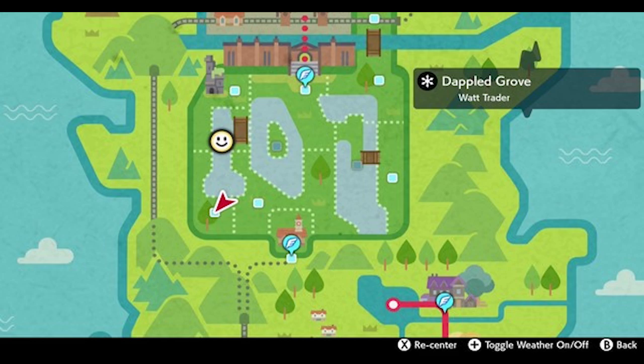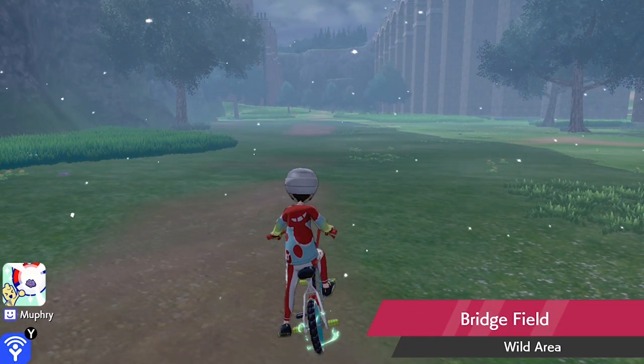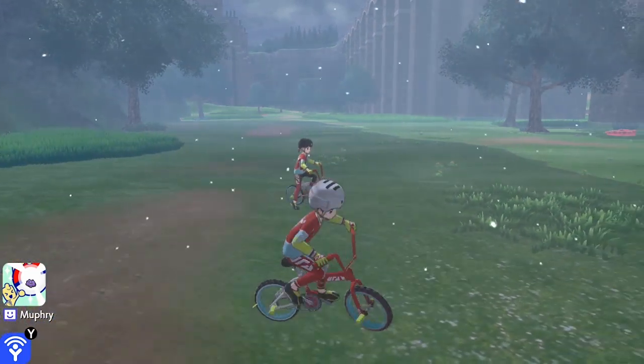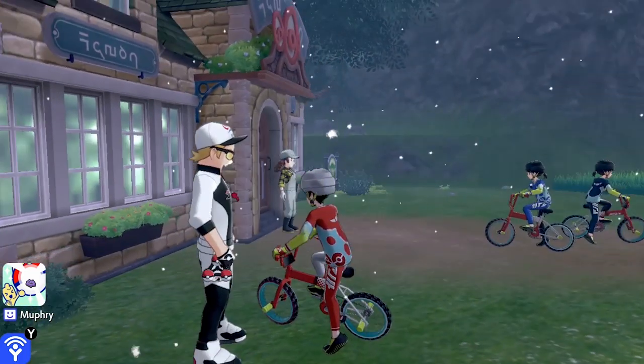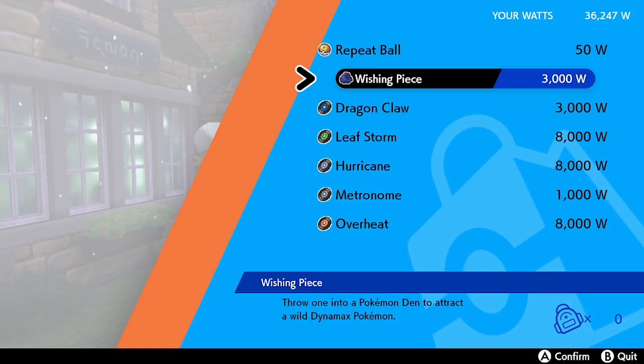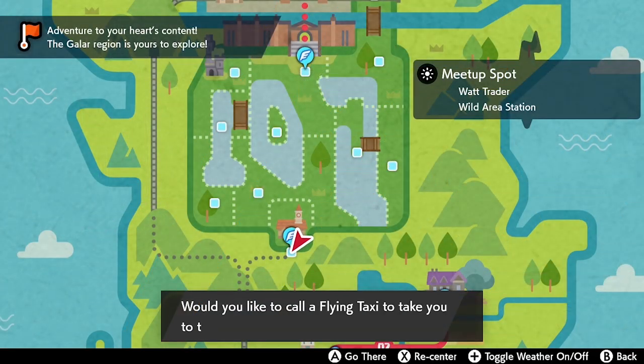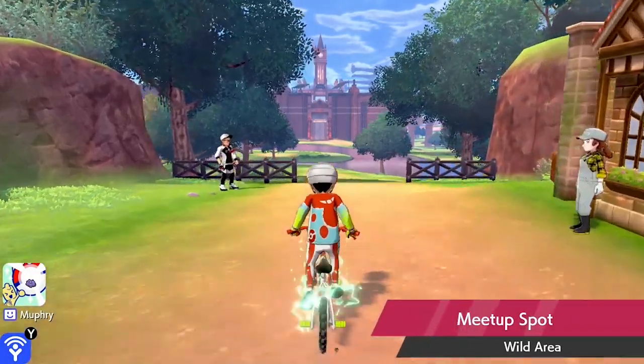First, head over to the nursery in the Wild Area and speak to this NPC. You'll spend some Watts and get yourself a Wishing Piece. This Wishing Piece is all you'll need to get yourself an Applin or a Flapple. Then head over to your map, go to the Wild Area, right down to the bottom, and go to the Meeting Point — it's probably the easiest way to access Dappled Grove.